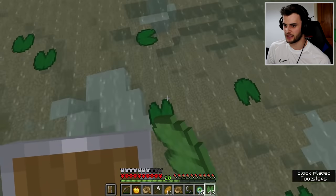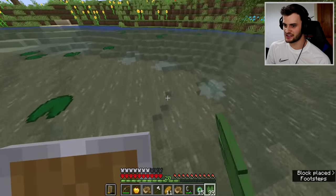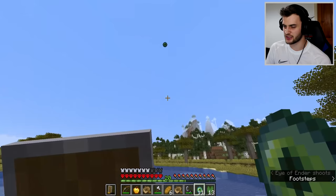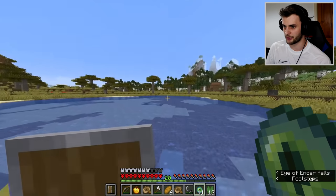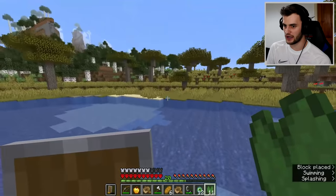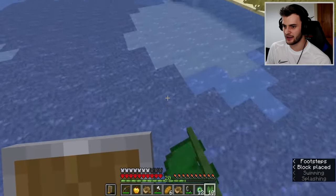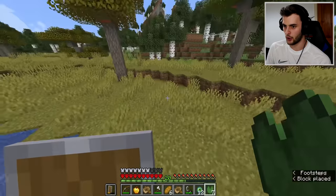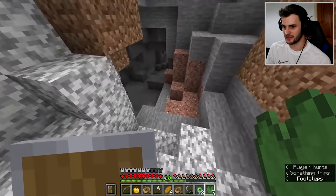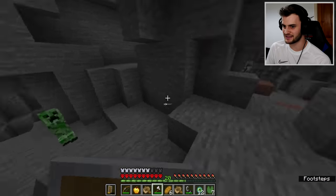More ocean - I'm starting to run low on eyes of ender and I really hope that one doesn't break. I've located the stronghold - it's roughly about here somewhere. So I just need to find a cave in the vicinity that hopefully leads down. Is there one over here? It looks like a decent cave but it's an absolute maze down here. Skeletons coming at me from one side.